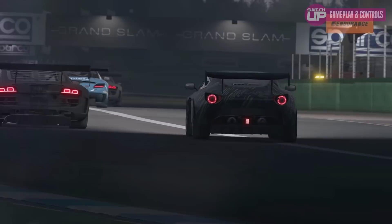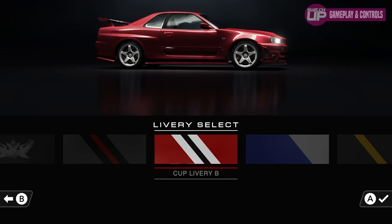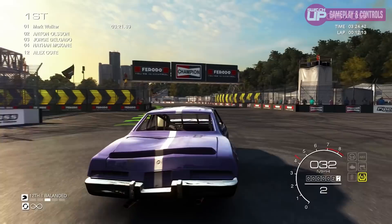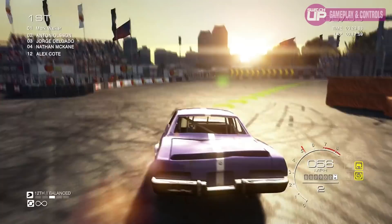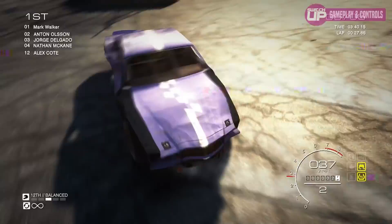The game features over a hundred different licensed vehicles split into several tiers, giving a real sense of progression as you move on to more powerful vehicles with more customization options. You're getting all of the DLC material added to the 360 version, like time trials, drag races, and the custom cup mode which includes demolition derby, checkpoint and eliminator. The demolition derby mode in itself almost feels like an entire game — I used to love the classic destruction derby games on the PSX, so getting behind the wheel of an American muscle car was a carnage-filled delight.